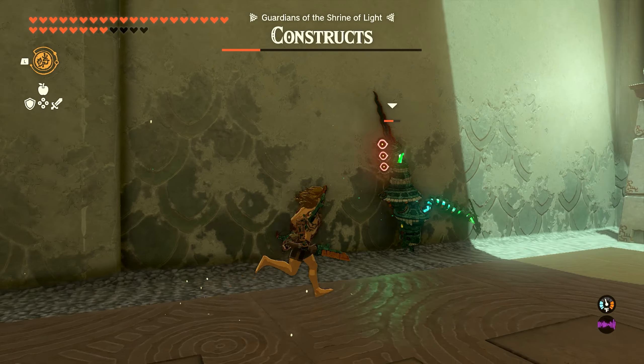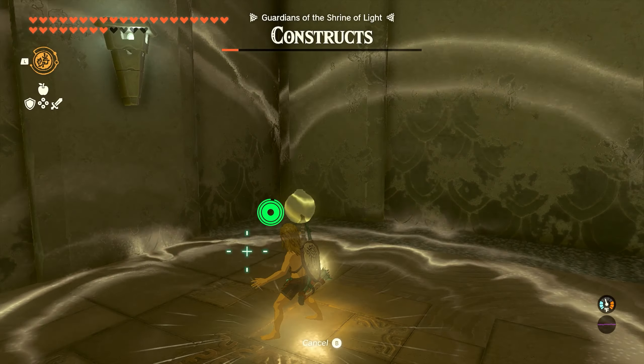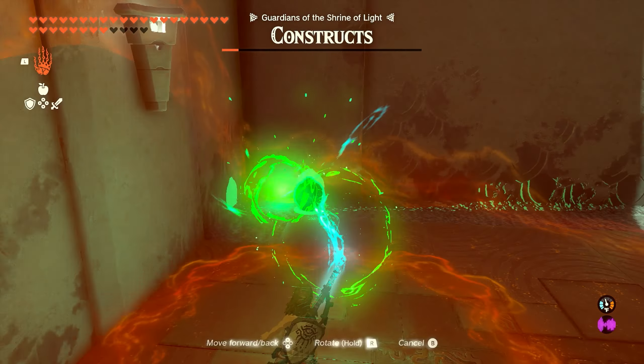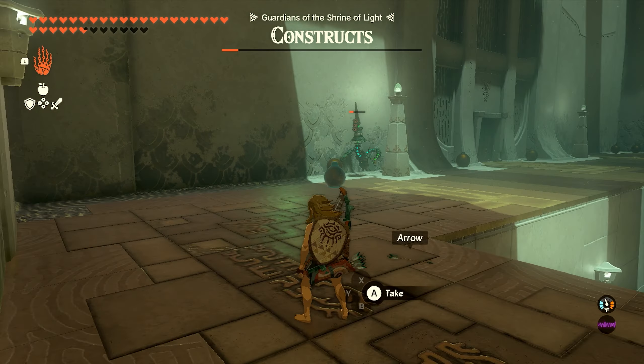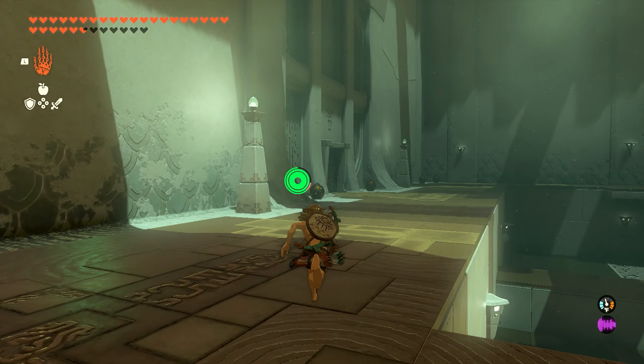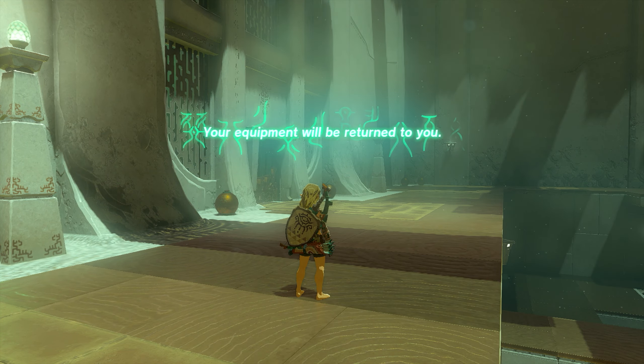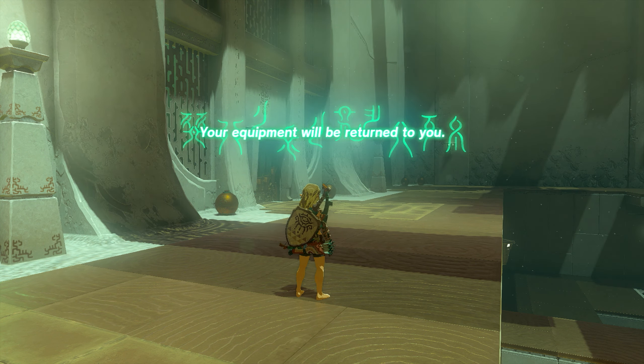This construct at the end is going to be the hardest one to take out. Again, you'll notice there are some bombs here — if you don't want to fight them, just pick up the bomb and drop it next to them and you can take them out pretty easily. Just be really careful, as these things take a couple of seconds to blow up, so if you drop one and you're too close, it will deal a lot of damage. Make sure you're staying a good distance away.